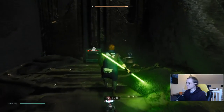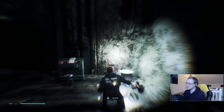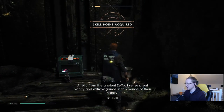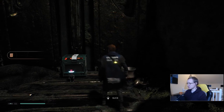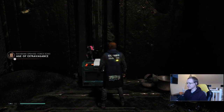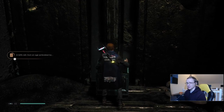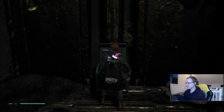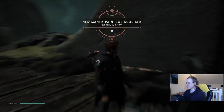They're not particularly easy. I was wondering why they made the previous guardian so easy with the simple push. Story dialogue: 'A relic from the ancient Zeffo — I sense great vanity and extravagance in this period of their history.' I'm kind of glad they made it a bit harder, or gave new versions of them. There was something in there — new Mantis paint job. Cool. I'd like a new paint job for my BD-1 actually — not a massive fan of this one.